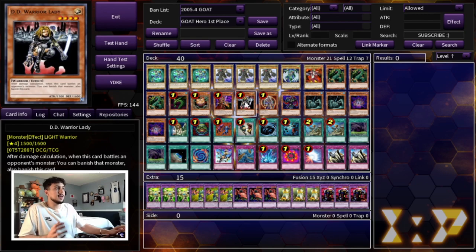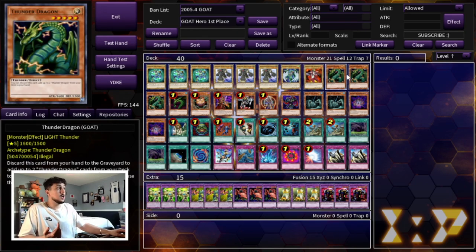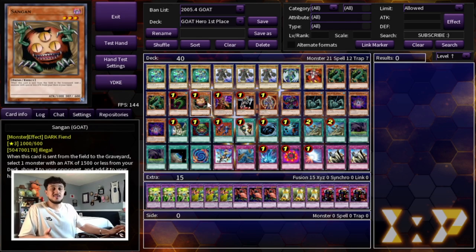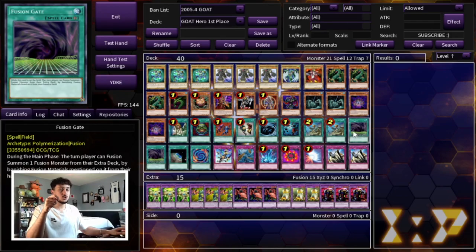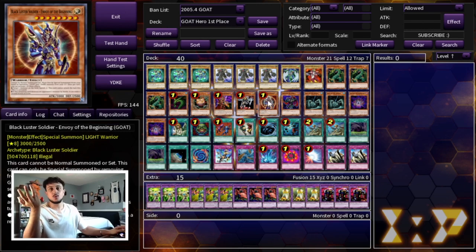The biggest problem this deck has is backrow, but in GOAT format a lot of standard decks don't actually play that many backrow cards — mostly Ring of Destruction and Sakuretsu Armor. Breaker handles that. Then the one DD Warrior Lady, which can also be searched with Sangan — these are just GOAT staples. One BLS, because Sparkman and Thunder Dragon are lights, but you also have darks like Zumbria, Breaker, and Sangan — so you have enough darks to justify playing BLS.